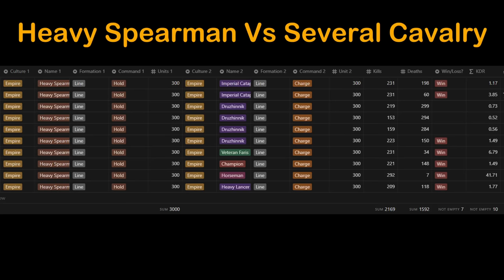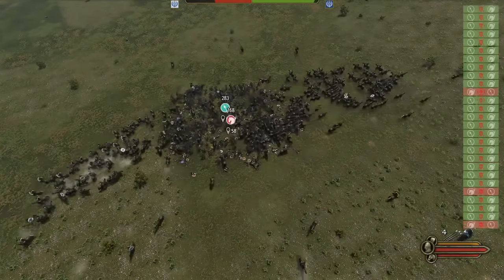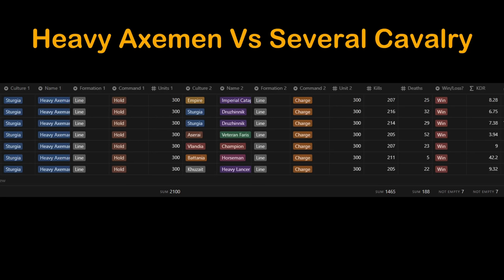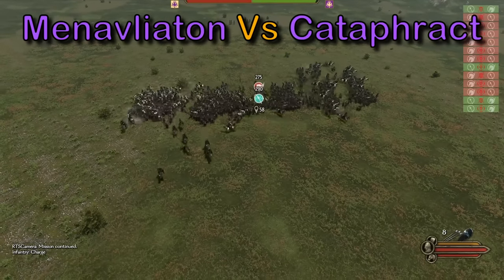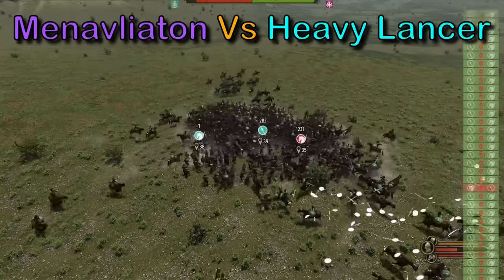We can see a clear dominance for infantry in tight formations while holding ground — the only battles lost were the three tests using a regular sized line. Let's quickly run through the heavy axemen. These Druznik cavalry have a decent first charge but get completely demolished once stuck in — it seems the axemen are great against heavily armored targets like high-end cavalry. The battle ends with 270 axemen left, a massive victory. Clearly axemen are beasts against high-tier cavalry and outperform their spearmen counterpart. Batanian cavalry are absolutely trash — 42 KDR in favor of the axemen.